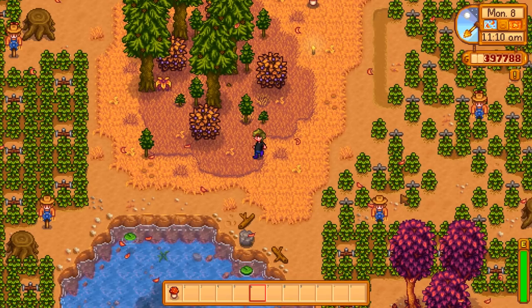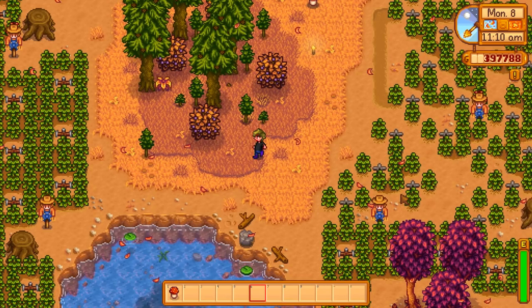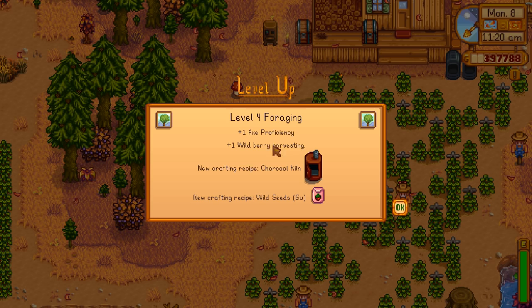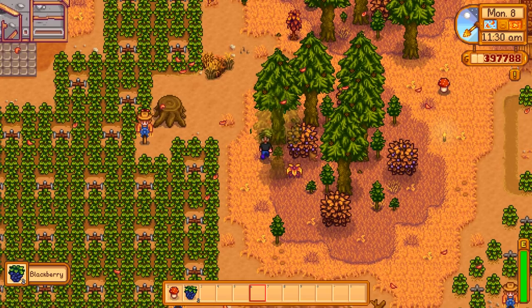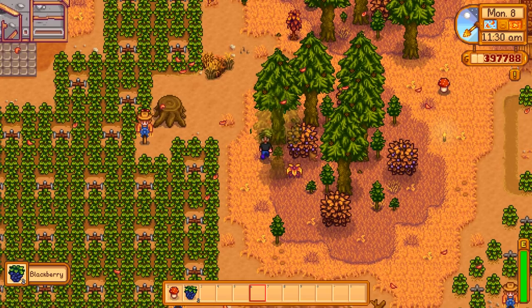At level four, we can make a charcoal kiln, which is pretty handy if you're doing a lot of mining — it just turns wood into coal. If you're upgrading your foraging skill, you're probably chopping more wood than you're going to need, so you might as well turn it into something useful. You can also make summer wild seeds. Plus one wild berry harvesting is actually really good — during berry seasons that gives you an opportunity to get even more berries, which is extra experience and extra energy.